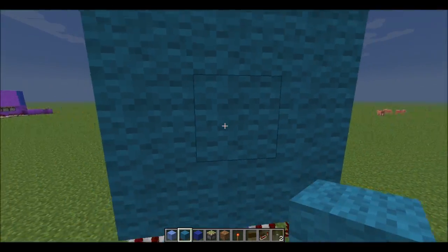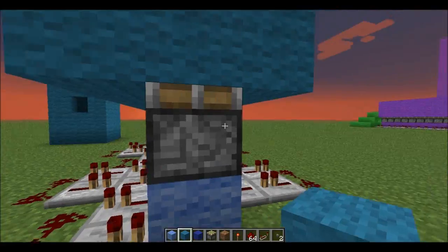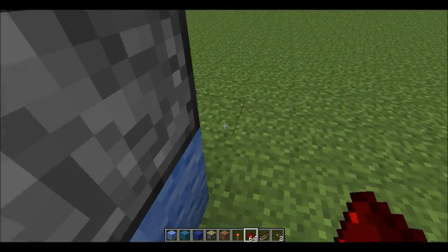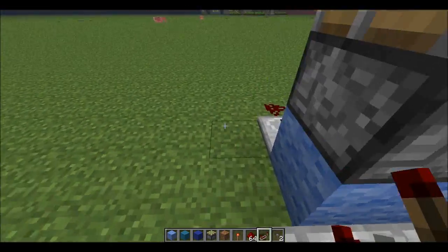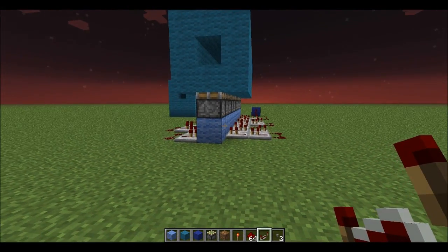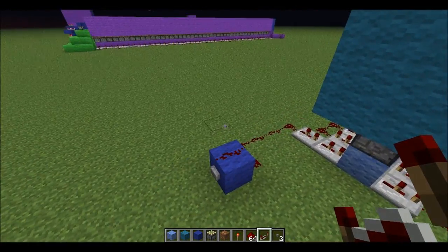We're going to throw our items in. We're going to put a block right there so they don't go backwards. We're going to push our button. Let's see if this works. Bam! Go down — we'll see that we have all 64 of our items. Like I said, this is pretty easy to expand. You just repeat this whole system. The next one after this would have each with an extra tick delay, and then it would be two, and then you would just hook all those up. So that's all there is to it. There really is nothing fancy about this system, but it could be pretty useful. If you have a lot of redstone in your Let's Play world or something, go ahead and make this — it would be pretty awesome for when you're mining.